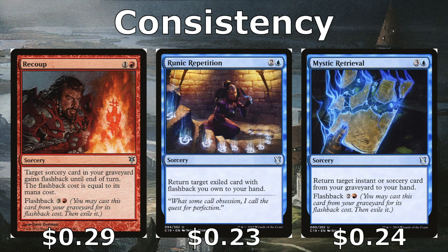Recoup and Mystic Retrieval help us recast cards from our graveyard. Runic Repetition gets cards back from exile — for example, after using Mystic Retrieval twice (once from hand, once from graveyard, now exiled), we target it with Runic Repetition to return it to hand and use it again. You could potentially cast a flashback card four or more times using Runic Repetition.